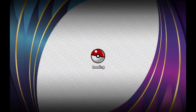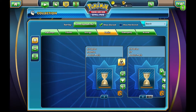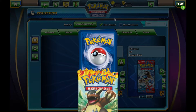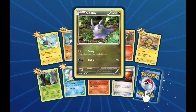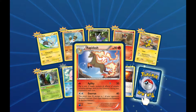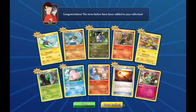Let's go into collection and open up these packs. Alright, here we go. First pack: Shinx, Binacle, Goomy, Litleo, Helioptile, Metapod, Luvdisc, Rapidash. Reverse is a Fiery Torch, and our rare is a Florges. I don't even know how to pronounce that.